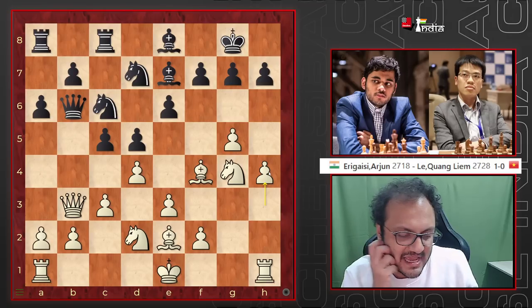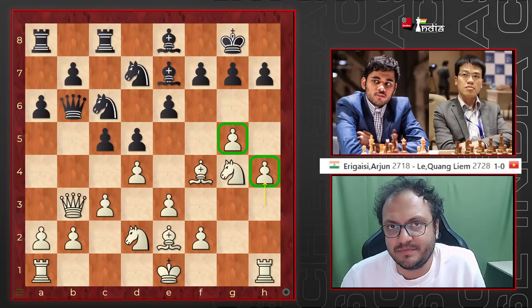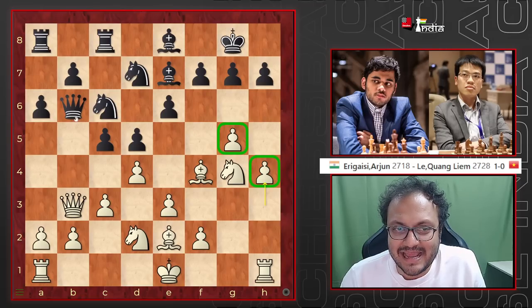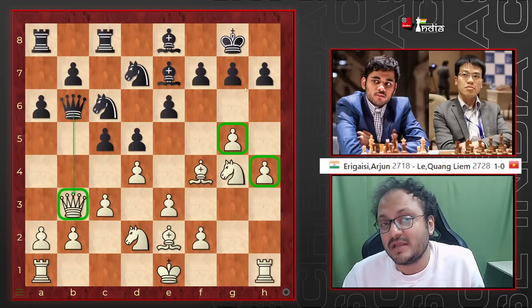He could have also taken here with Bd7 and then kept pushing on the kingside. But he went Ng4, a6, h4. And when I see this, I think to myself: how is this attack any useful? Because at any given point, black can exchange the queens, and without the queens, how can an attack work?